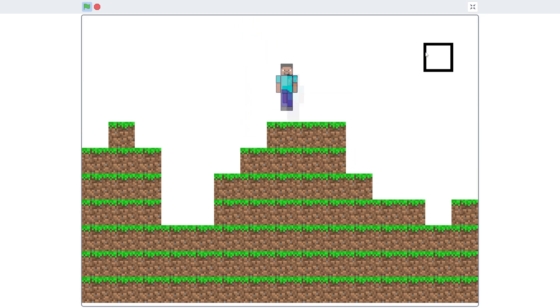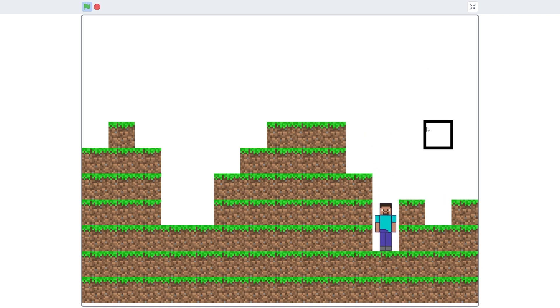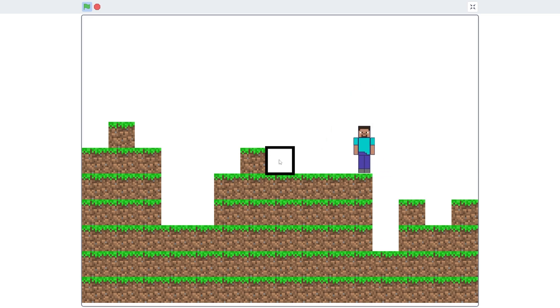You'll see that I can fall to the ground. Cool. I can press the space key to jump. Awesome. And let's try destroying a block below us. Cool. You'll see that we fall down. And I can try destroying these walls, and I can move through them. Great. So we have our basis for our Minecraft game right here.